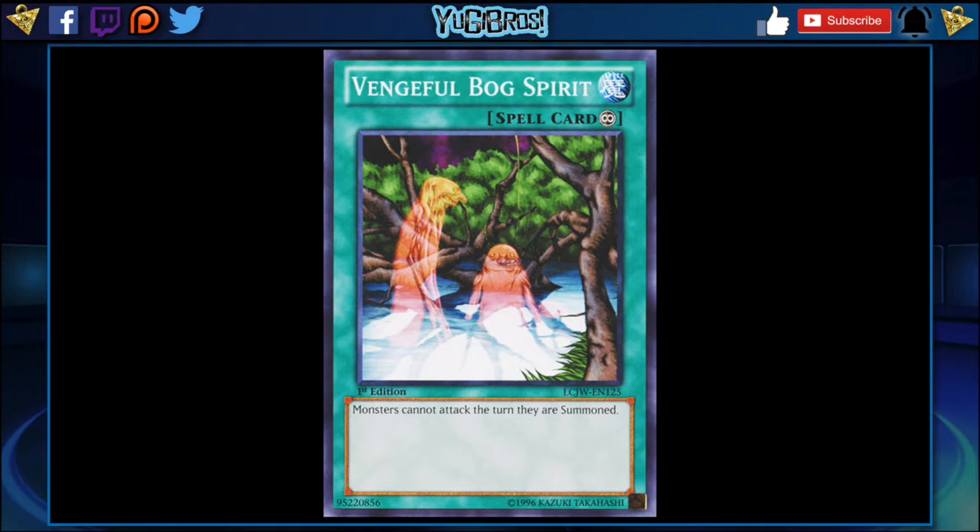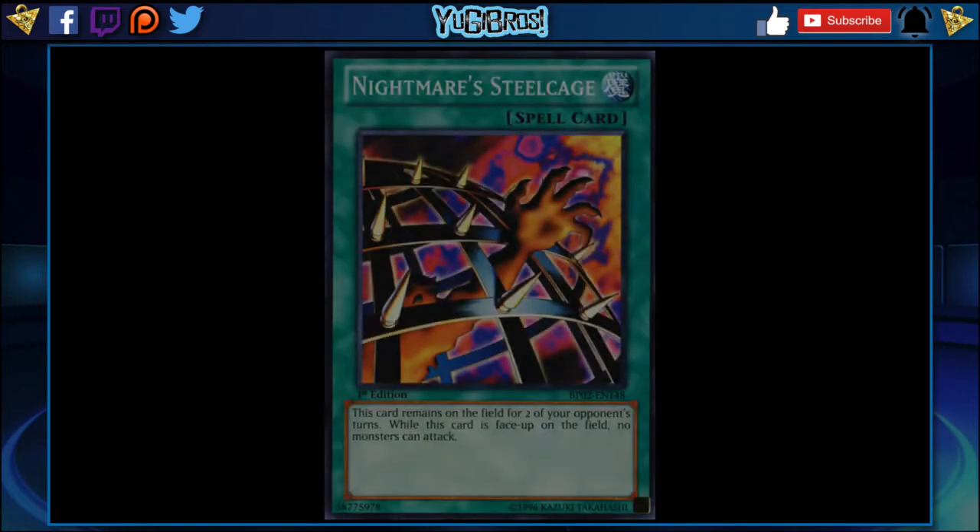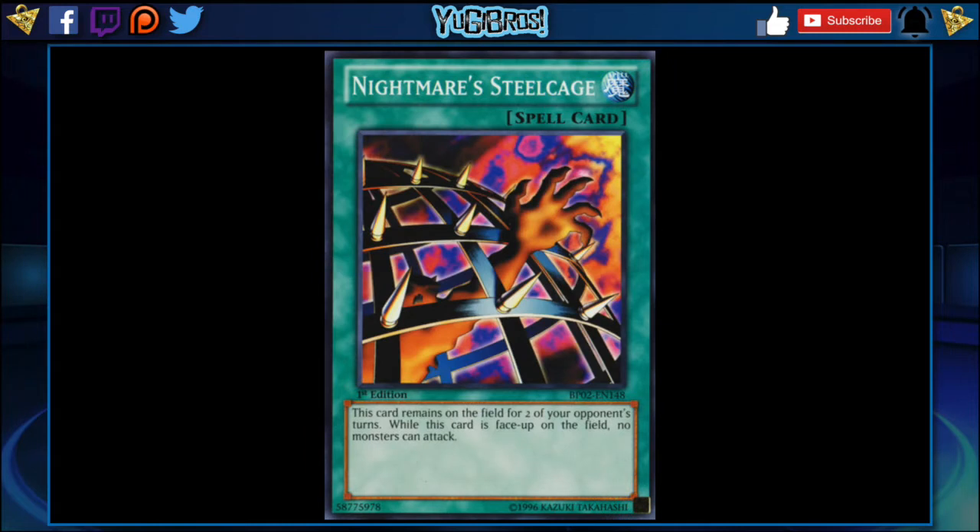This would slow the game down a little bit. I know the game is called Speed Duels, but this would be perfectly fine. I don't think this would be overpowered. The only time this could get chaotic is if the other card I'm about to reveal — Nightmare Steel Cage — also came over. I don't know if I expect both to come over, but I see one if not the other. Steel Cage is a normal spell that remains on the field for two of your opponent's turns, so it acts like a continuous card. While this card is face-up on the field, no monsters can attack.